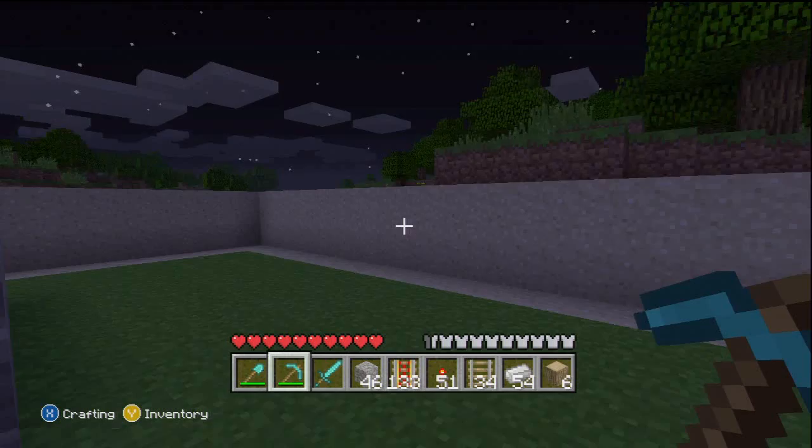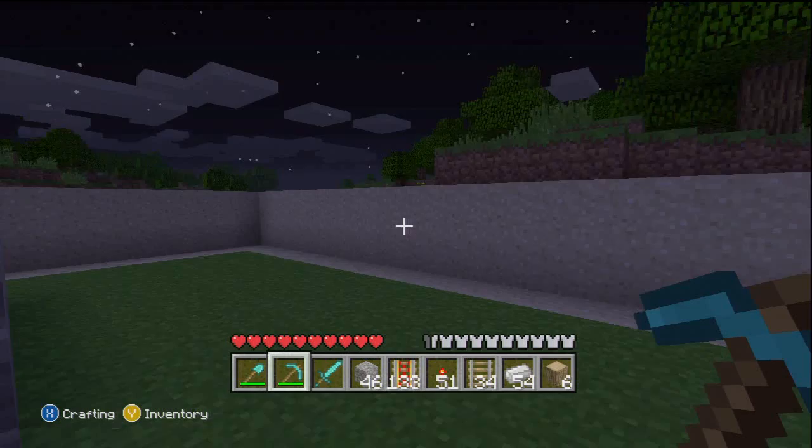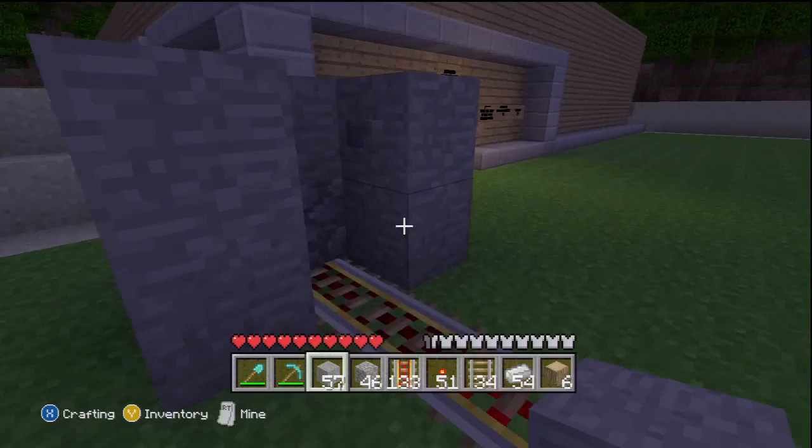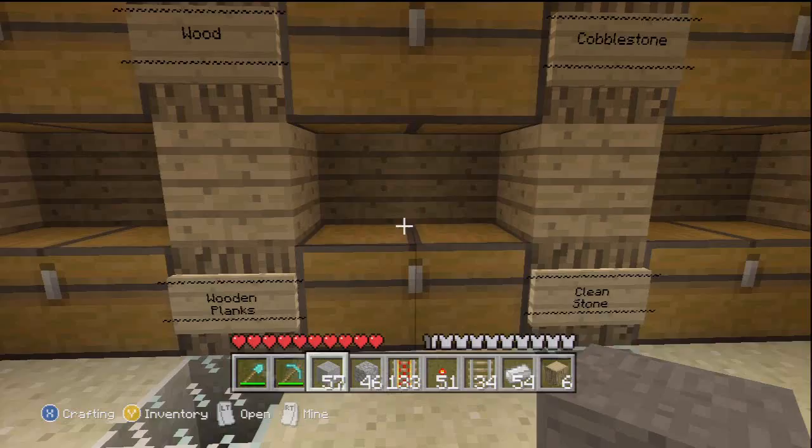All food except mushroom stew are now stackable. Food takes 1.6 seconds to consume, accompanied with an animation. There are 5 new food items: melon slices, raw chicken, raw beef, cooked chicken, and steak.